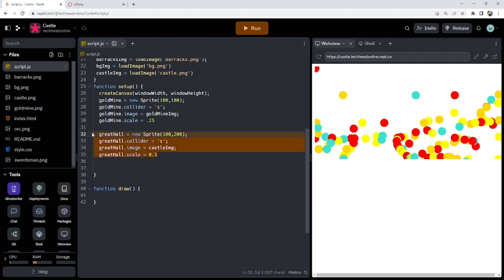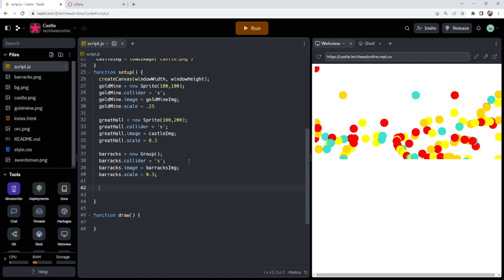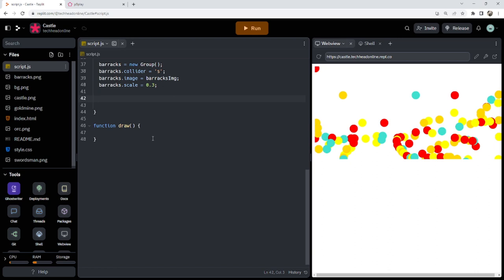Now the barracks — I'm going to put that in there with the barracks image. I haven't given it a position because I'm going to spawn that wherever I put my mouse. I'll make sure it's a new group since I might want more than one barracks. Then barracks button equals a new sprite — I'll click it at position 50, 50 — and I'll add a collider and some text to that. Let's just run that so far and see if it works.